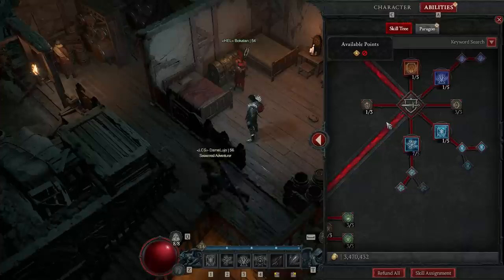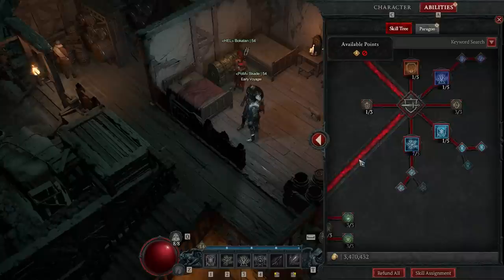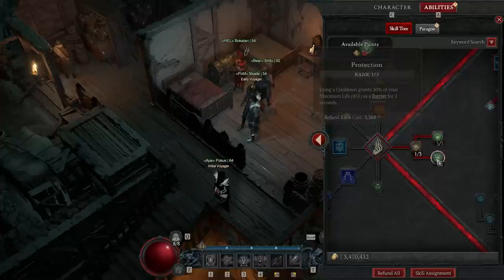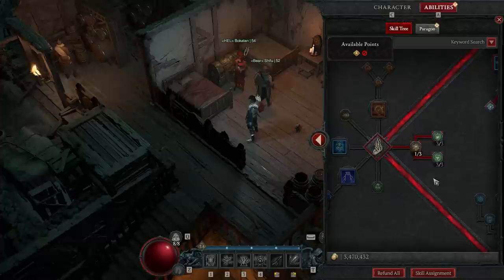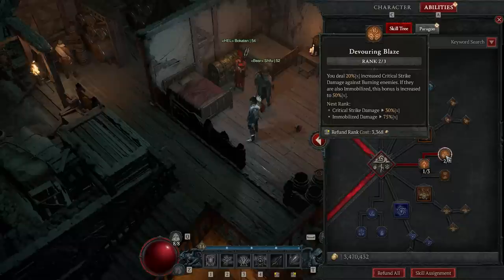Elemental Attunement makes cooldowns reset faster — really helpful, but we're limited on points and I go for more attack. Align the Elements gives 1% damage reduction just to unlock the two passives below it: spending 100 mana for damage reduction, which is huge, and using a cooldown grants 30% of your life as a barrier. This is such an offensive build that passive barriers are really helpful to keep you alive. Inner Flames unlocks Devouring Blaze, which increases your crit chance against burning enemies — and everything you fight is going to be burning because of Firebolt, which is huge.